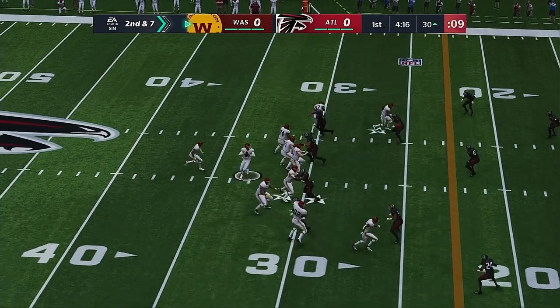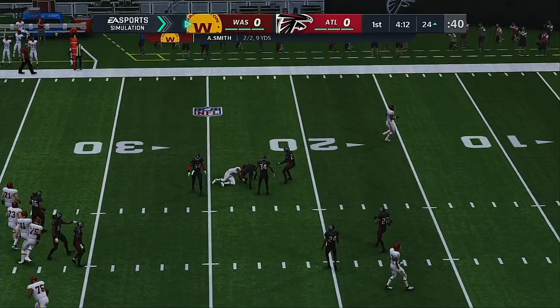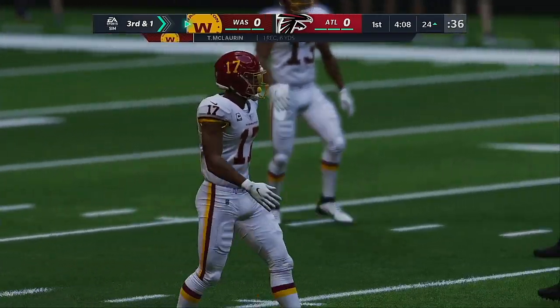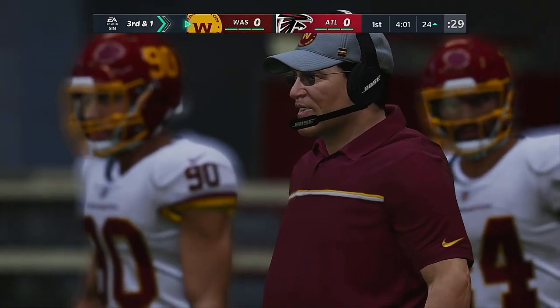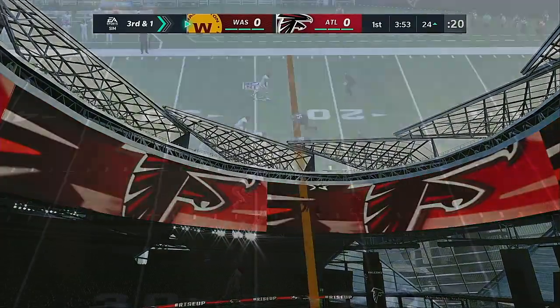Second and seven. Smith throwing — that's complete. Terry McLaurin with it. A gain of three last play; this time they double it and pick up six. He ran a hitch route. It really helped to have a guy who can turn it loose — he rifled one in there. Not much run after catch, but it worked really well.